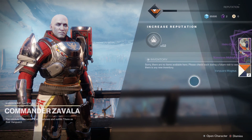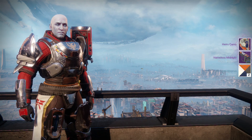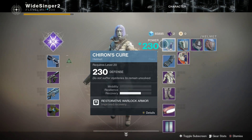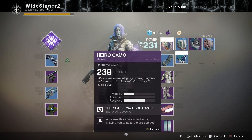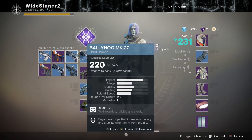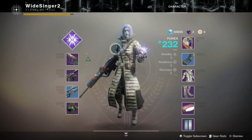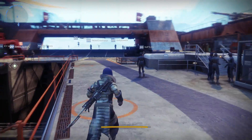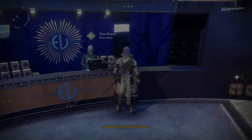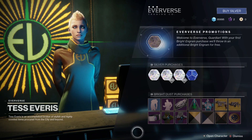For example here we've got a Legendary Engram — two items, which is pretty cool. Using reputation points are extra things you can do but I wouldn't recommend doing them all the time. We've got a helmet which is a little bit better, and a weapon over here which is a lot better. That increased our light by two, but honestly the best way is definitely using that coin.